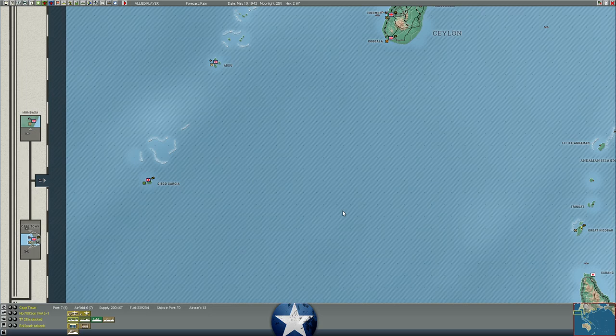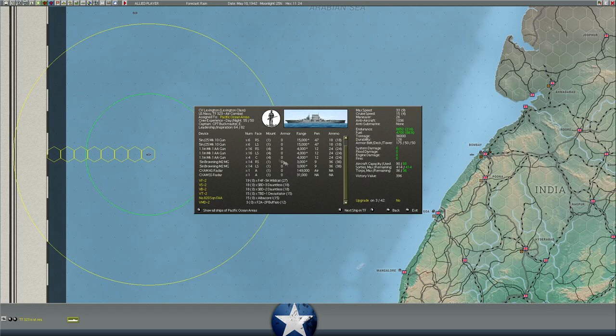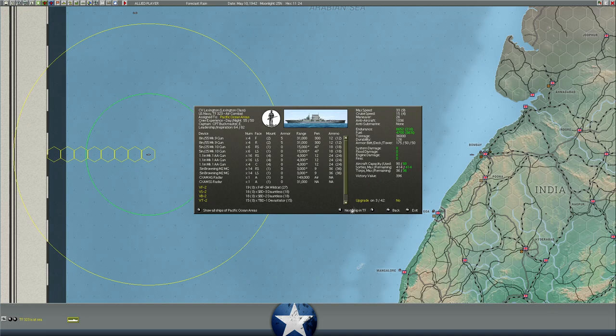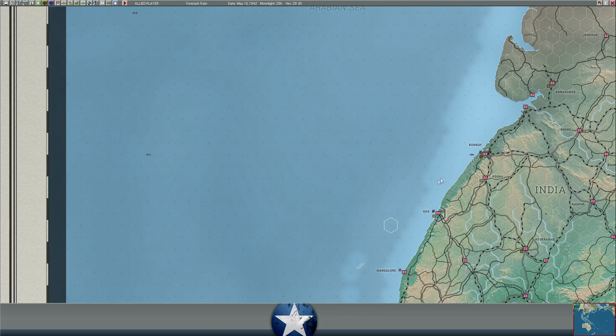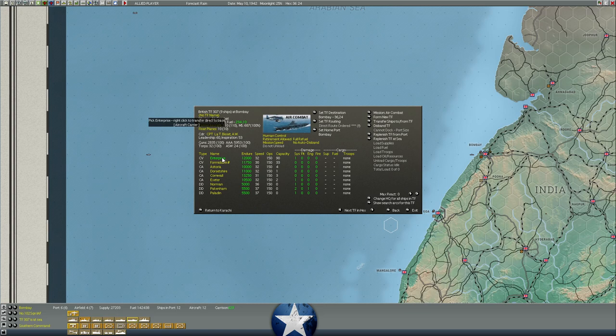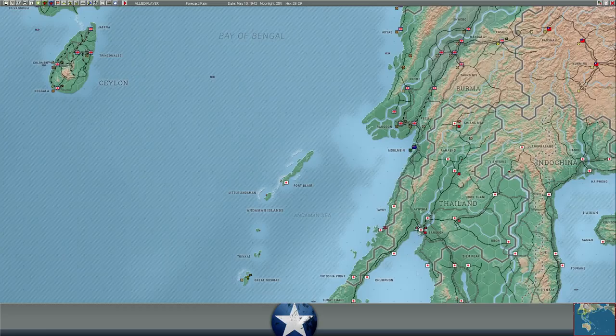I'm in the process of sending the Lexington and Saratoga to South Africa for refits — both are overdue for an upgrade that replaces some .50-caliber machine guns with 20mm Oerlikons, which makes them much harder to attack. The rest of our carriers are currently at Bombay: the Enterprise, British carrier Formidable, Yorktown, and British carrier Indomitable. This makes sense since Burma seems to be the most important theater at the moment based on the way the war is unfolding.